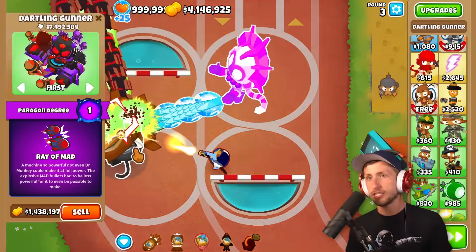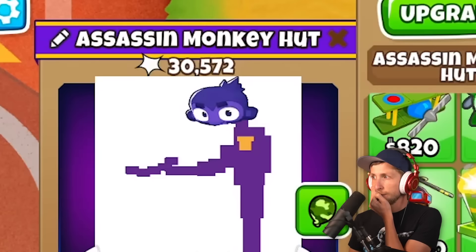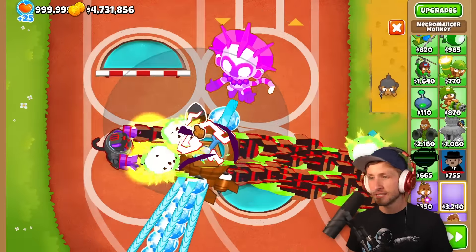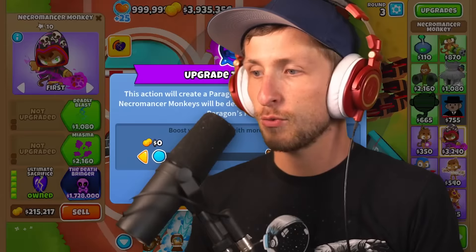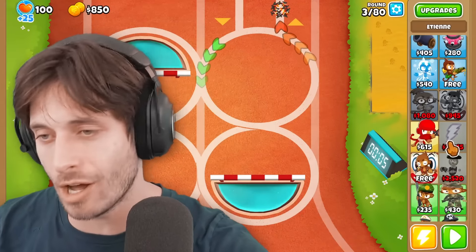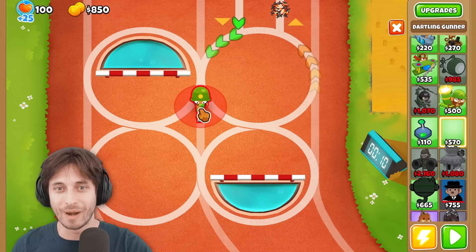I think I still want the base Necromancer as well because the Necromancer is really good. I didn't get to fully try the Assassin Hut. If we can fully try the Assassin Hut, this might be really good. 20,000? That one's definitely not good for this. I think the Necromancer is really good even if it's crazy expensive. I just spent a ton of time unlocking all these guys — let's see if it's possible. I do want to get the Ray of MAD down again.